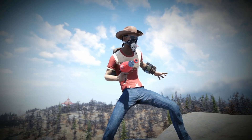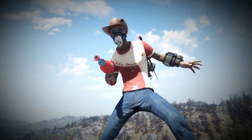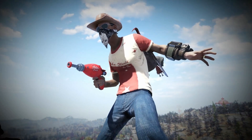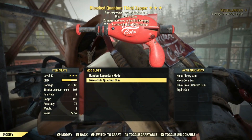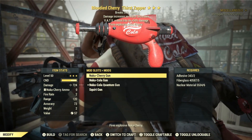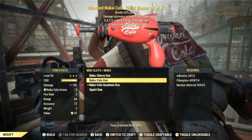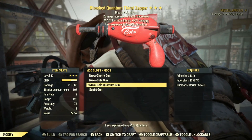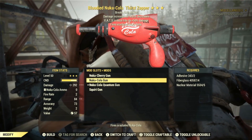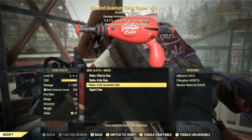Now that we've talked about what kind of weapon the Thirst Zapper is and where to find it, let's take a look at the mods for the gun and run through some of the stats. Starting off with the mods, the only mod you'll want to aim for to get the most amount of damage is the Nuka Cola Quantum Gun mod. The difference between the Nuka Cherry and Nuka Cola mods shows the damage drops off quite a bit, so the Nuka Cola Quantum Gun mod is what you'll mainly want to aim for.